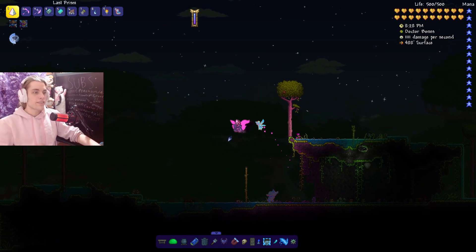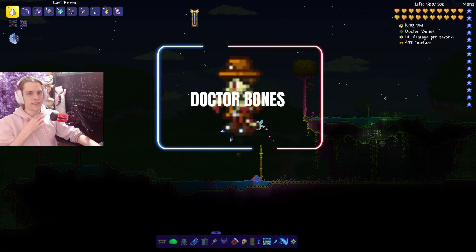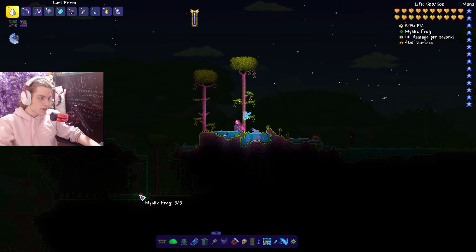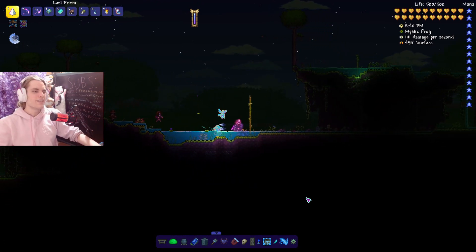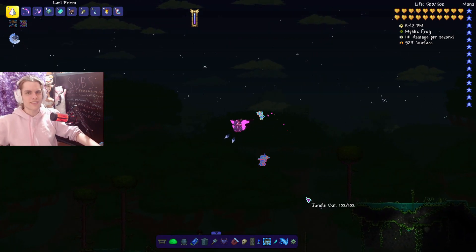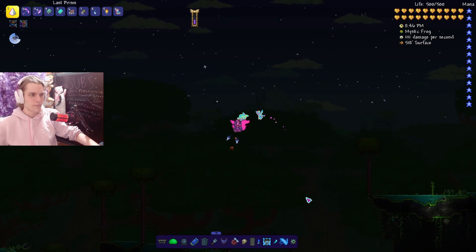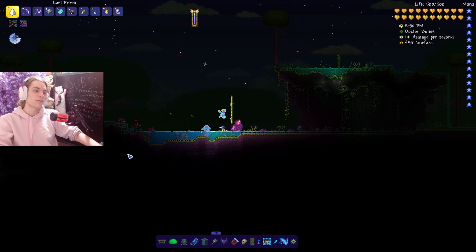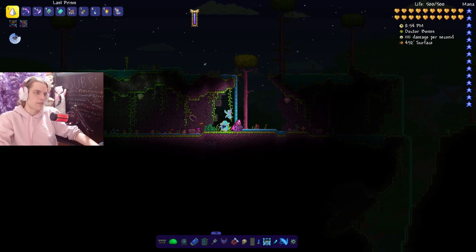Our next rare enemy is in the Jungle — it's Dr. Bones, which only spawns at night. It's already a rare enemy with a 2 out of 5 on the rarity scale. You're going to have a tough time finding this one, though it does happen naturally for most players.